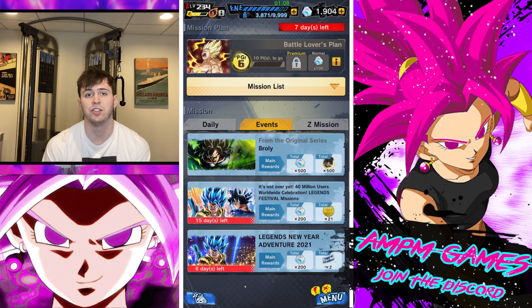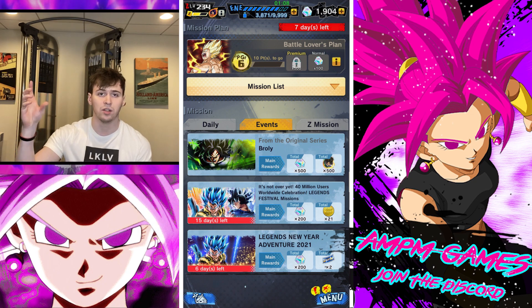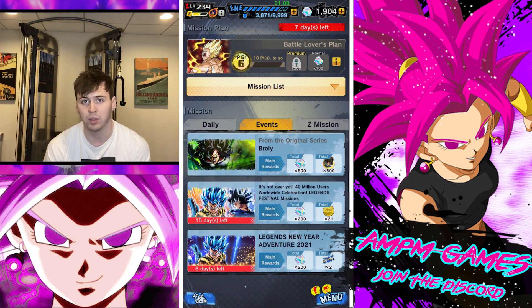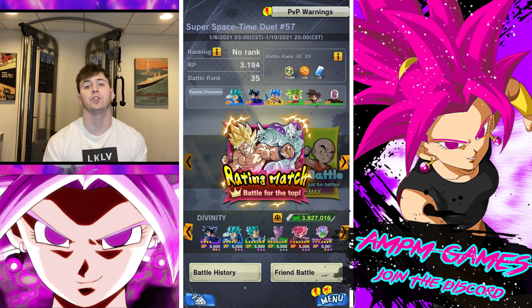Adventure missions have reset, so make sure you're sending out your adventures — seven-hour from the Turtles and three-hour from Beerus. When you complete all the adventure missions, you'll get a couple of single-summon tickets for the Gogeta and Broly banners, as well as 200 CC. The 40 million festival missions have also reset — do all of those and you'll get 21 festival coins plus another 200 CC. Combined with the Galactic Patrol's 300 CC, that's 700 CC total for really not doing all that much.